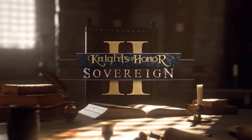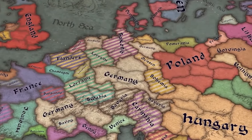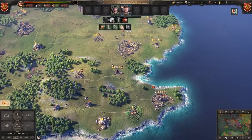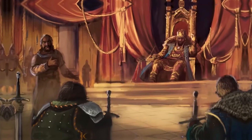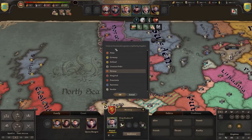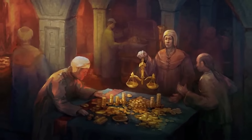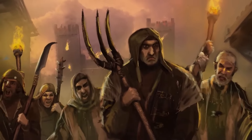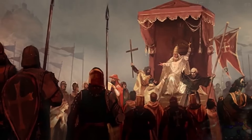We now step into the throne room with Knights of Honour 2: Sovereign, where you become the king and vie for control over Europe in this innovative take on medieval real-time grand strategy. It's accessible grand strategy with complexities around religion, diplomacy and city development, but it is a very approachable title overall. You can choose from over 200 kingdoms spanning Europe, North Africa and parts of Asia, with real-time gameplay and RTS battles. The royal court dynamics are a highlight, and multiplayer supports up to 6 players in co-op or competitive modes with unique victory conditions like Peasant Rush or War for Goods.